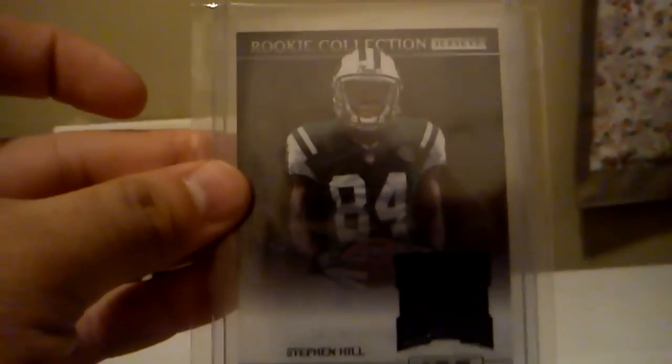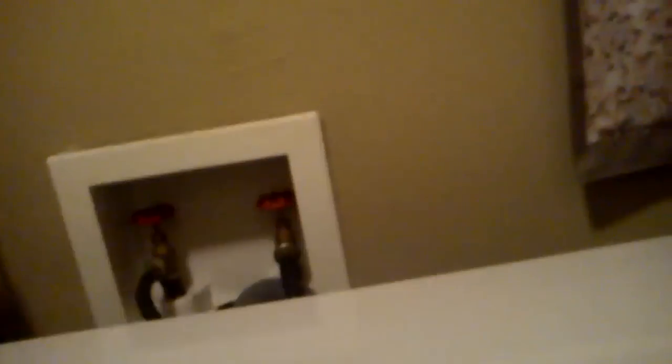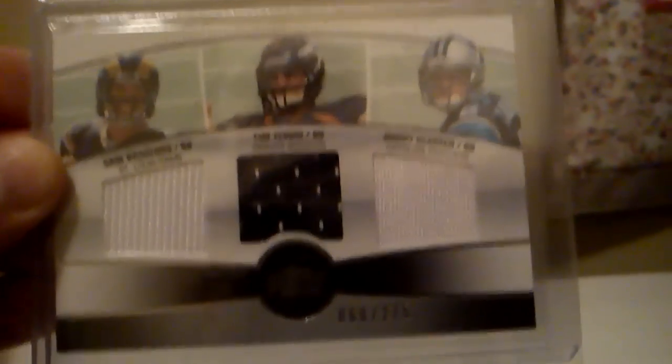Rookie jersey from Rookies and Stars of Stephen Hill. Also got one of Lamar Miller. Got a dual rookie jersey of C.J. Spiller and Ryan Matthews out of Topps Prime, out of 355. Got a triple jersey from Topps Prime of Sam Bradford, Tim Tebow, and Jimmy Clawson, out of 275. Nice RPM auto of Blaine Gabbert, out of 199. Got a nice rookie auto of Jonathan Crompton from Crown Royal, out of 50. Got a Drake Nevis auto from Press Pass, out of 199.